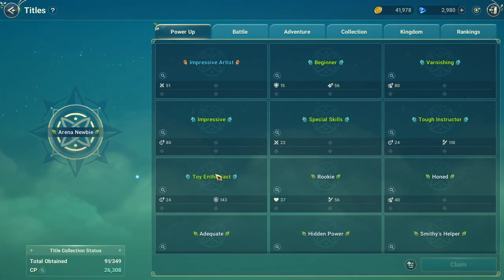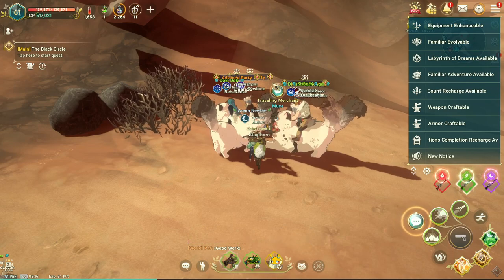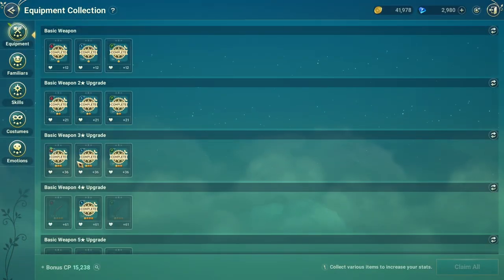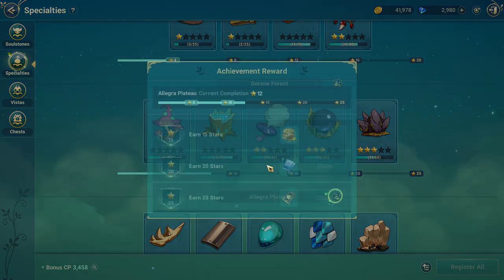You can see that every small thing added together gives you quite a lot of CP. It's not that you focus on one small thing, but every small thing combined gives you a big impact. That's actually how it works for me. Also, if you get the records done here, it gives you the tetral puzzle piece.